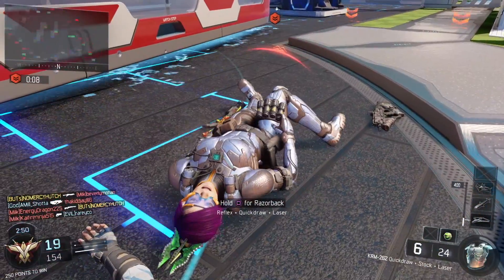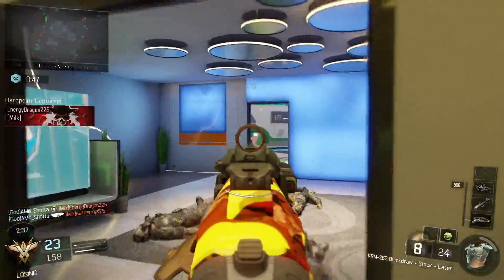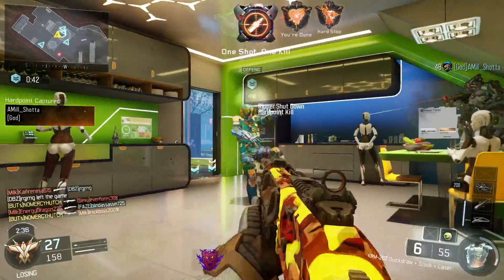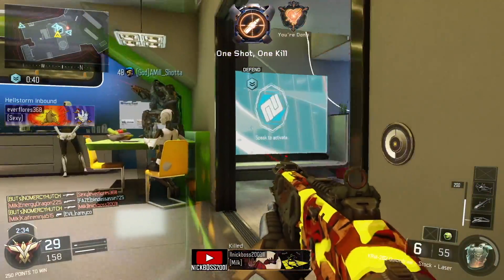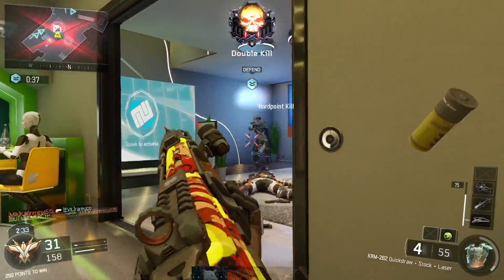Tip number one for doing well with a shotgun is to learn how to slide shoot. Sliding and then shooting closes distances faster and also has the benefit of making you harder to hit. Doing this in core modes gives you more survivability, so even if you are shot once or twice before you get a shot off, you won't die.